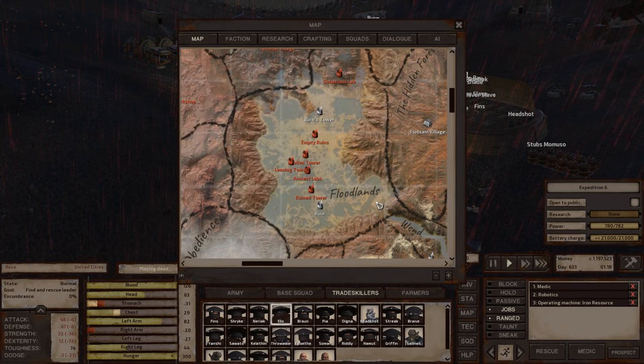Floodlands, if I remember correctly, is a completely dead environment and really not worth building a base in. It's 100% arid based on what I'm reading online. The fertility is unknown and water is zero — kind of interesting considering there's water all over the zone.